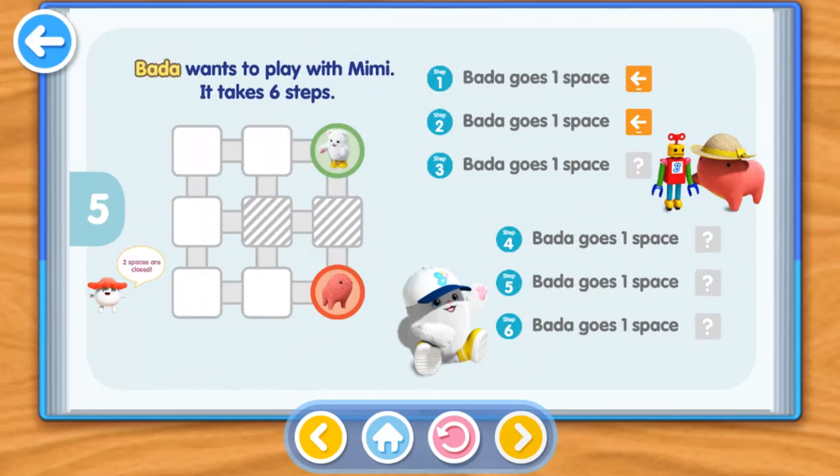Bada wants to play with Mimi. It takes six steps. Step 1: Bada goes one space Left. Step 2: Bada goes one space Left. Step 3: Bada goes one space Left. Step 4: Bada goes one space Down. Step 5: Bada goes one space Down. Step 6: Bada goes one space Right.